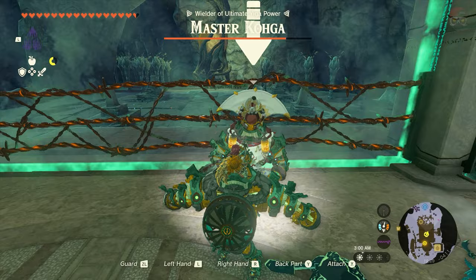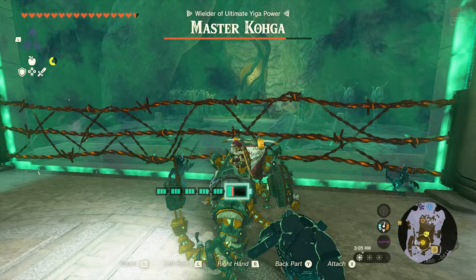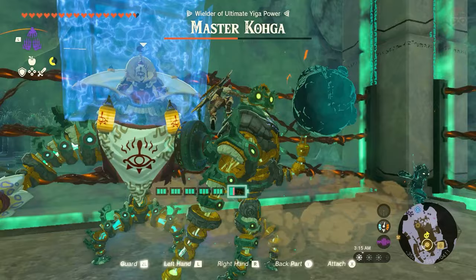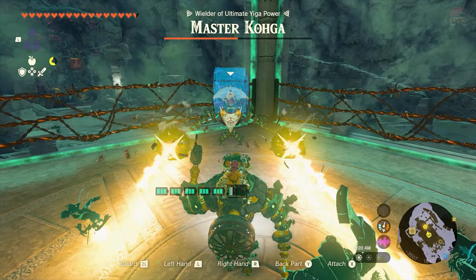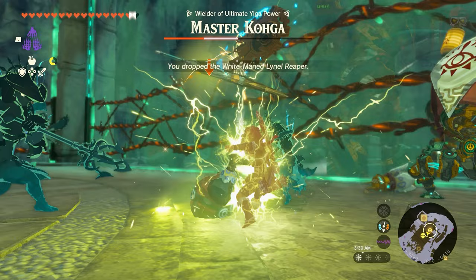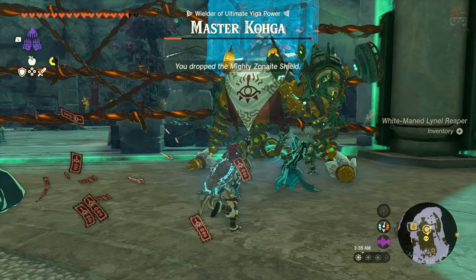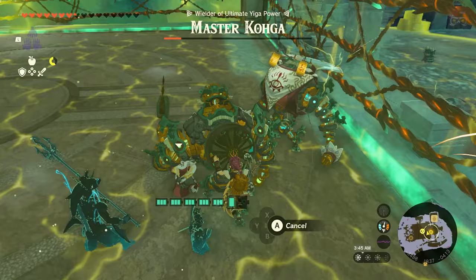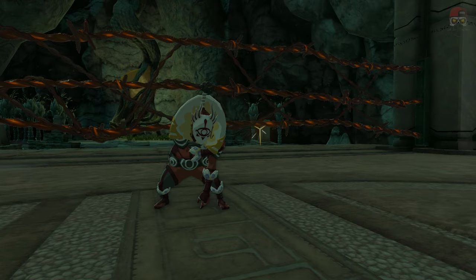We're just going to rinse and repeat throughout this whole boss fight — just keep smacking him into the barbed wire. At some point he's going to get a little more shielded, just like the other fights, and you can see he has a little bit more health this time around. I'm going to knock him again into the barbed wire, avoiding all of his attacks, and just keep damaging him. Be careful — if you do get electrocuted by anything, you're going to drop your weapons and you want to pick them up. Remember you can hold ZL to shield, so do that whenever you need to, then just knock him into barbed wire and keep rinsing and repeating.